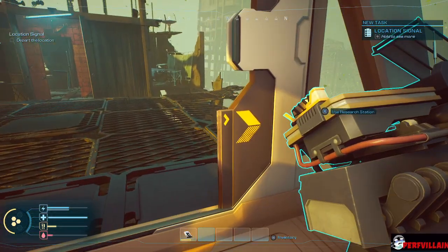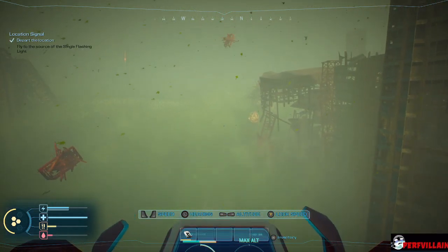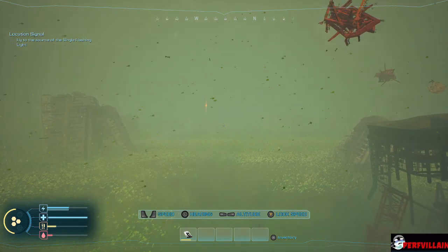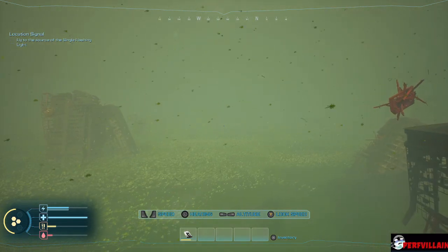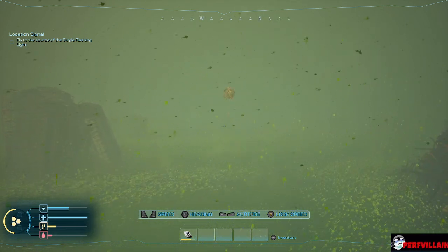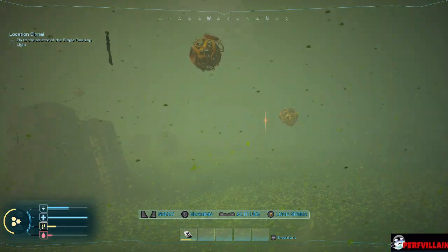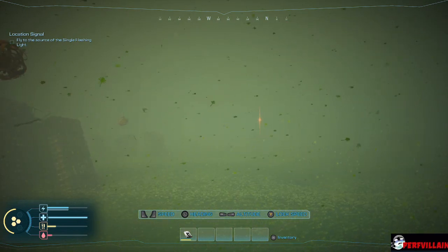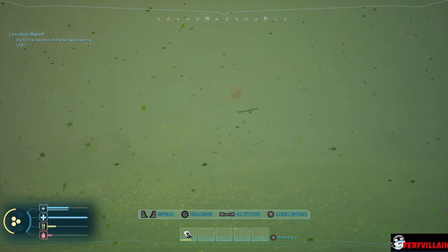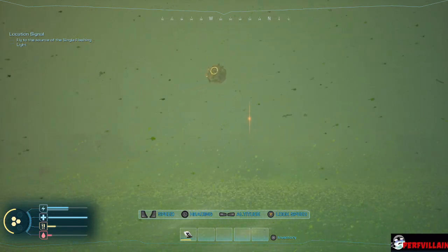I'm hoping we have everything we need to actually leave and be okay. I'm not even sure where we're supposed to be going. There's a single flashing light so I'm guessing it's right here. It looks like my scanner also has durability — interesting. I'm curious how it's able to go through here without breaking. This environment doesn't look very safe.